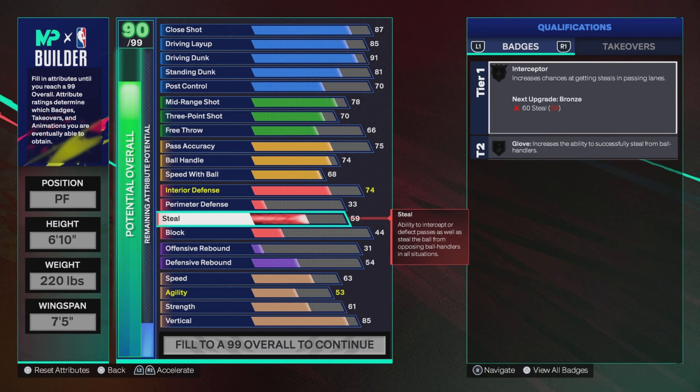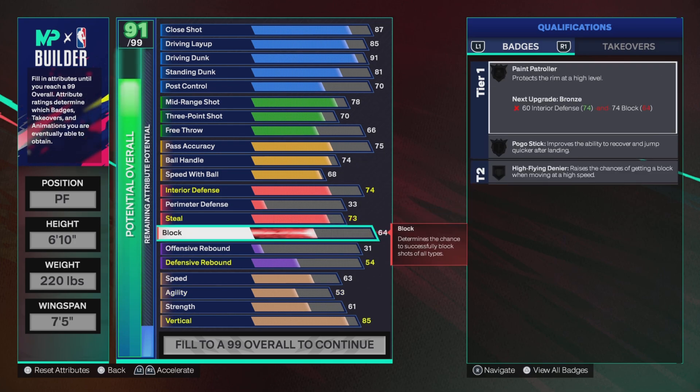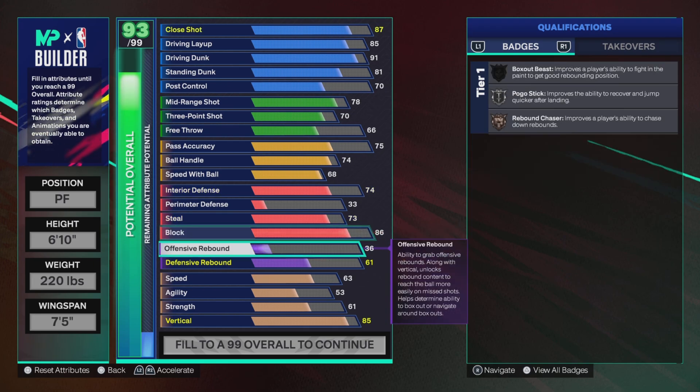74 interior defense to get Post Move Lockdown. 73 steal — if you want you could drop that to 60 and go for Interceptor. The Interceptor badge is going to help especially when you're playing the paint and they're trying to do a pick and roll and pass it behind you. With a 75 wingspan you're catching that straight up. 86 block with Pogo Stick on silver.